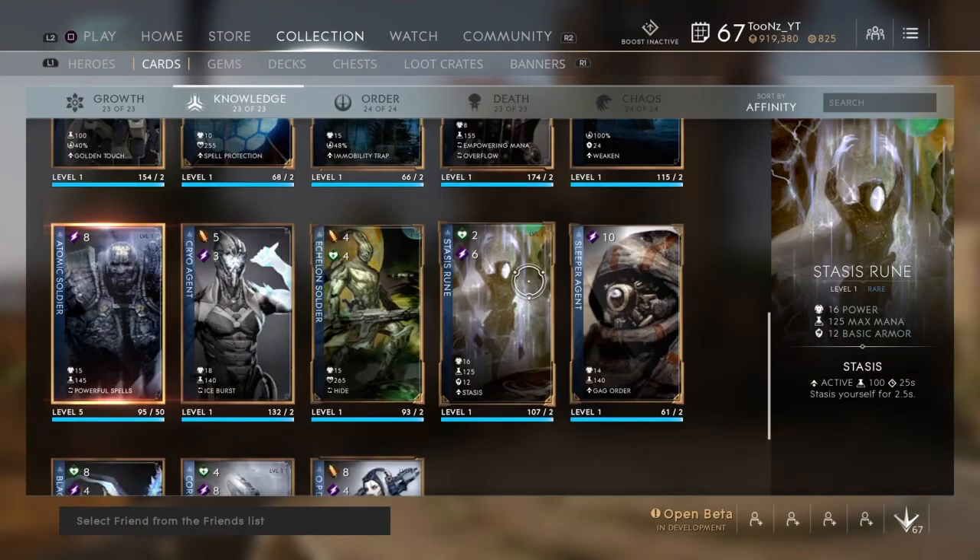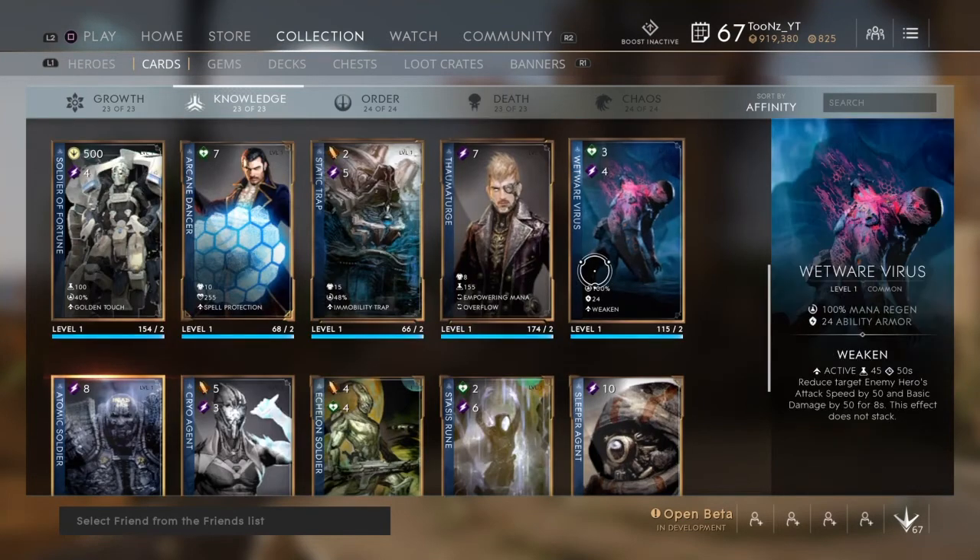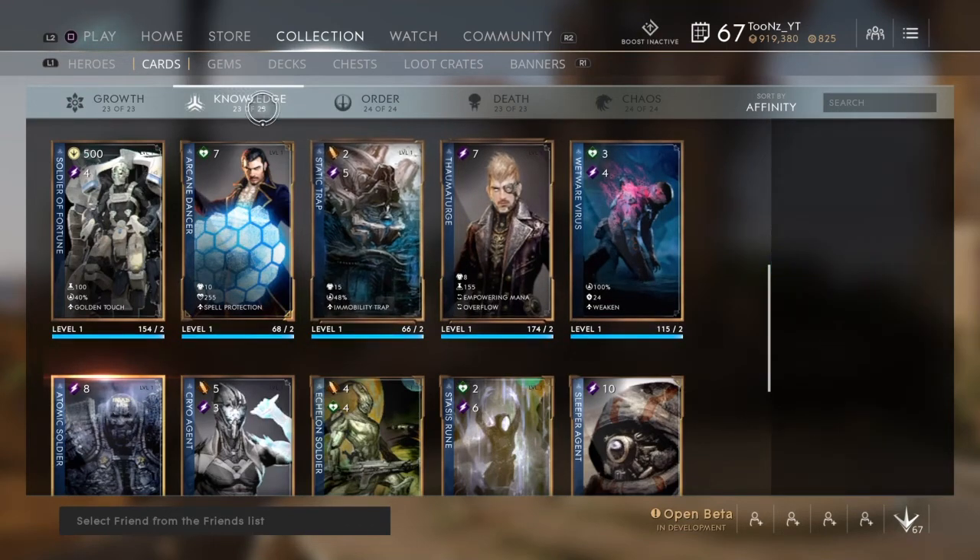Static Trap had a bug fix so that more than one trap can now be placed at a time. Stasis Rune had its power increased from 14 to 16 and now grants 12 basic armor — worth looking at. Thaumaturge had its max mana increased from 105 to 155. Wetwire Virus had its ability armor increased from 18 to 24.